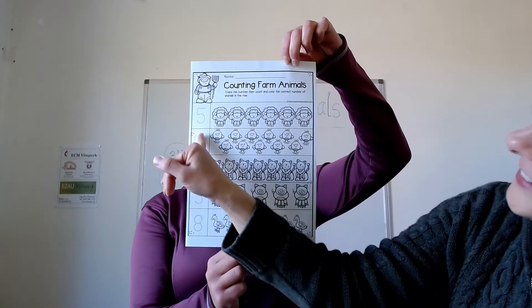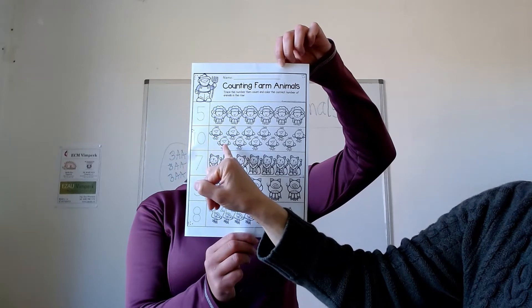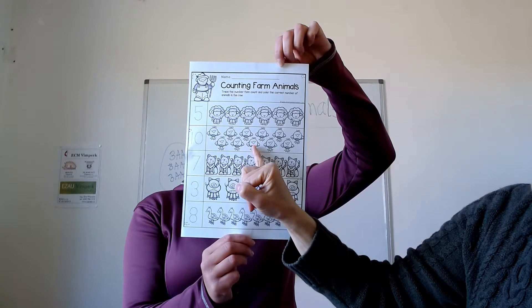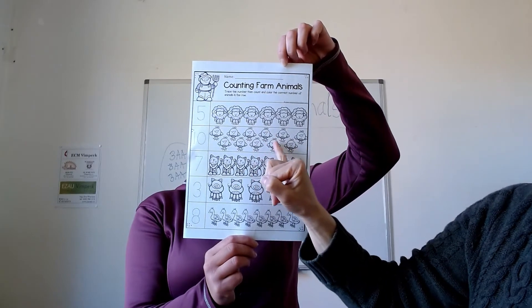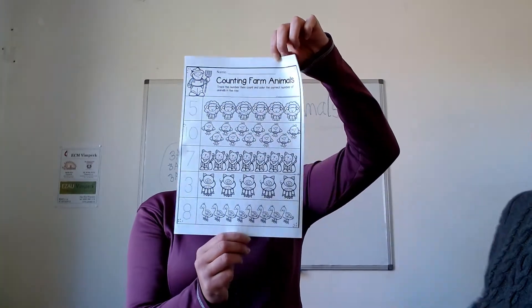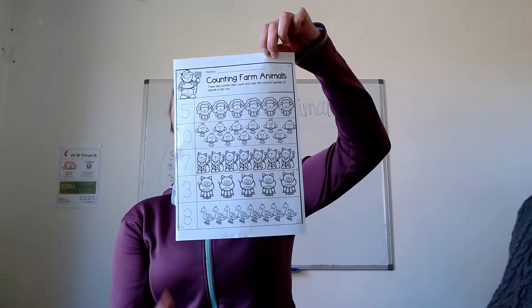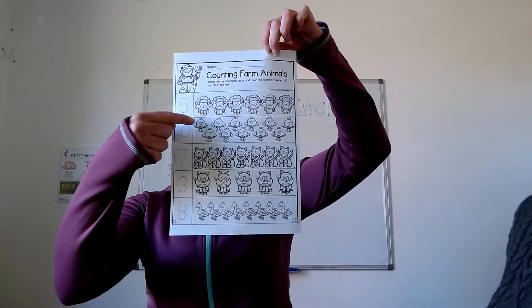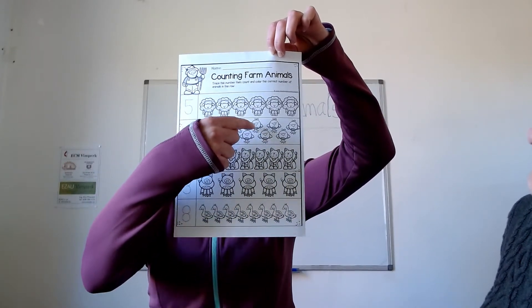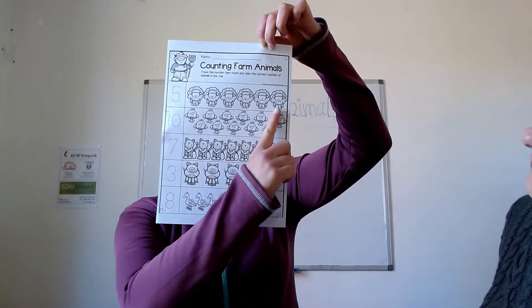This one is ten. Let's see how many chicks there are. Let's count ten. One, two, three, four, five, six, seven, eight, nine, ten. A tady máme číslo deset, number ten. Tak pojďme vybarvit deset kuřátek. One, two, three, four, five, six, seven, eight, nine, ten. Deset kuřátek a tohle je tady navíc.